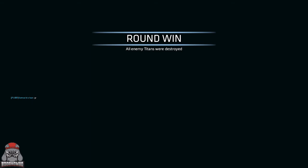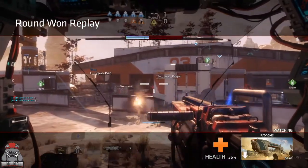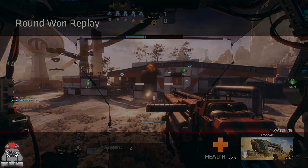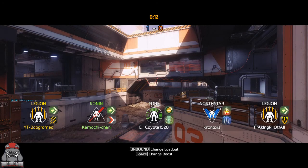Good round. What I like to do — because I was going up against that Legion — the reason I waited to engage him while hiding behind that pillar is because I knew I didn't have my shield up and I would just be taking unnecessary damage. If I can hide behind something and wait for my shield to be up, then push him knowing he has his up, then he's just going to take the full damage and I'll take relatively none.